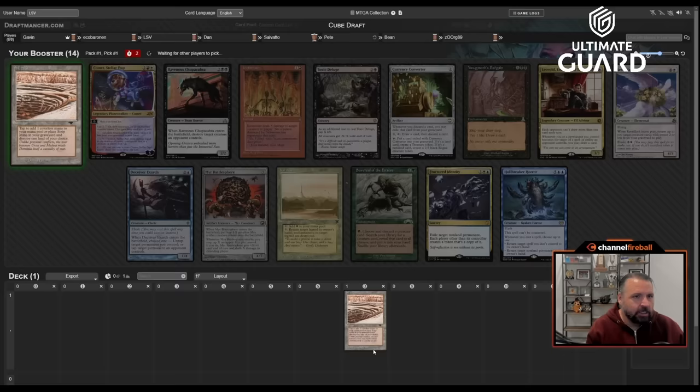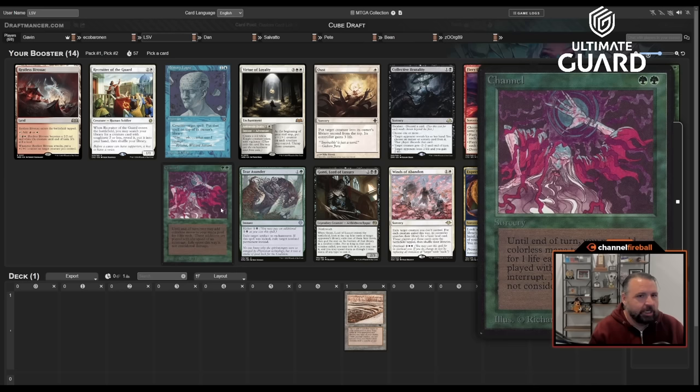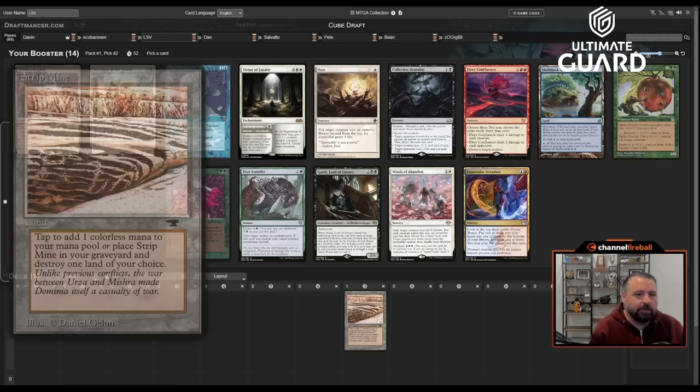I'm passing two good white-adjacent cards in a row, which is fine. I expect Dan to take Comet or Fracture Identity, with Karakas also in the pack. Salvado's taking another one so it's a little awkward, but Salvado can navigate. Oh — Channel. Pretty into taking Channel here.